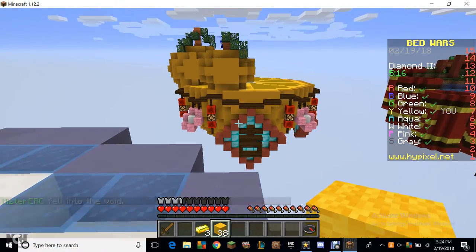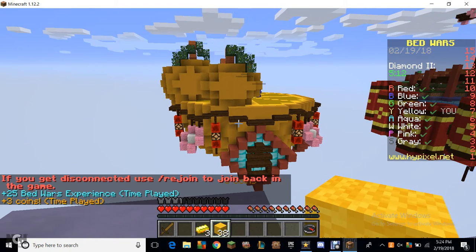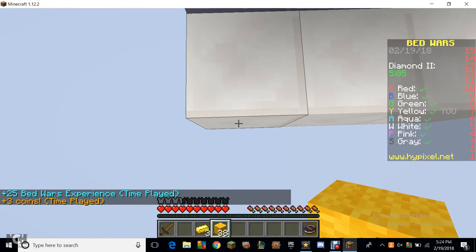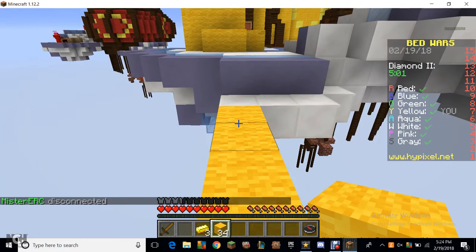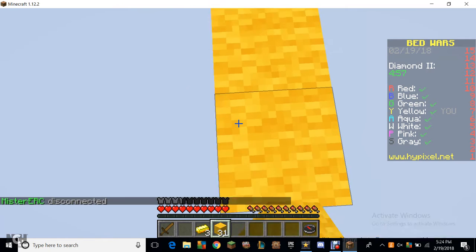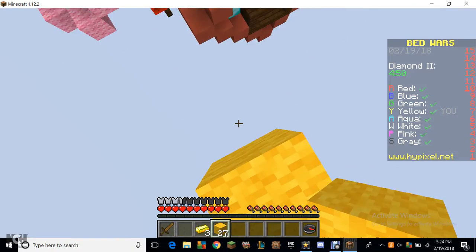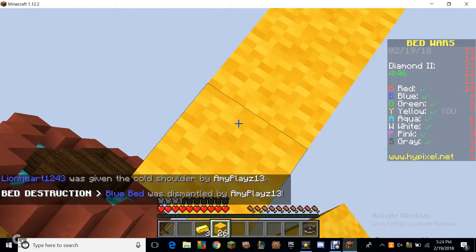It's more protected now. There's a balloon over there, there's red over there and blue is right there. I'm going to go for blue right now. He's going to be protecting his bed since I don't think he's done it yet. I'm going to make sure no one breaks my bed and then I'm going to go.